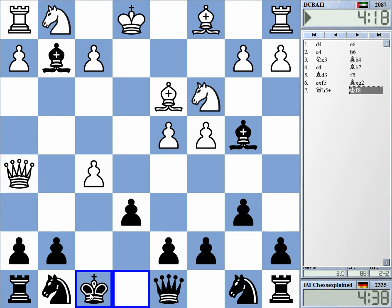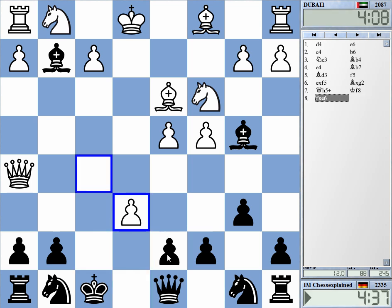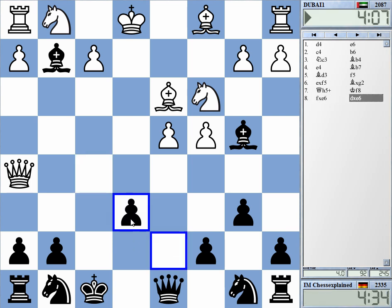Yeah, this is just blundering the rook, but in blitz of course you can always screw up. The point is that I have f8 available for the king — I don't need to play g6 as in some other similar type of lines. He's threatening this intermediate mate on f7, so I need to recapture first.